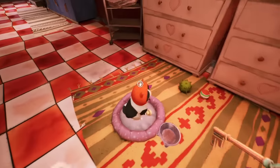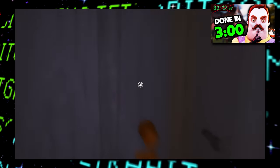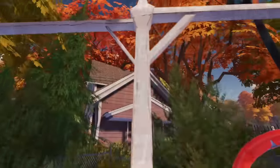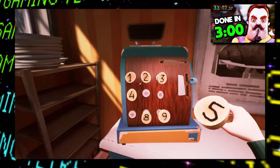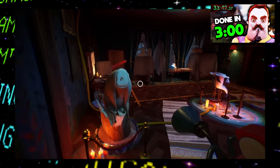Hey guys, and welcome back to the channel for another speedrun video. So in case you didn't see it, just a few days ago I made a video detailing how Hello Neighbor 2 has already been beaten in under 3 minutes. And in only a few days since the game's full release, the speedrun was optimized and some new tricks were found, and now a runner by the name of AJ has beaten the game in under 2 minutes. This video won't be as in-depth for some of the tricks I already covered in my previous video, so definitely check that one out if you haven't yet.